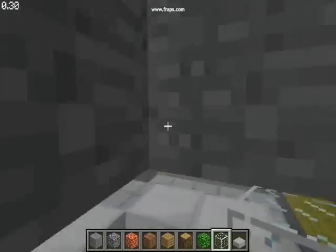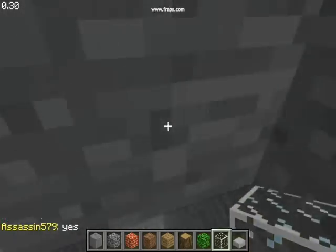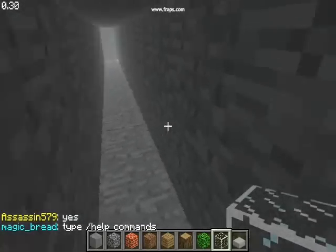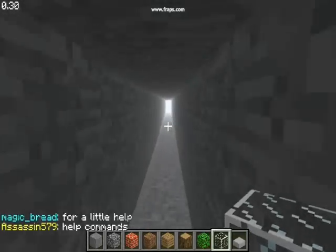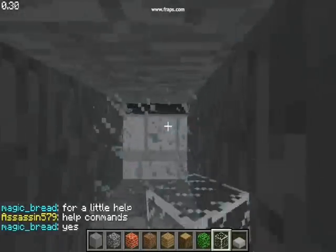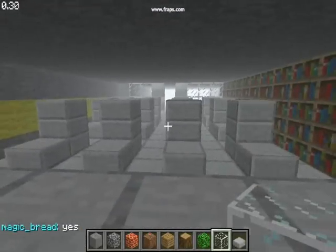These vents lead everywhere. Right now I am in the advisor's room, and these vents lead literally to every room in this building. There is a vent to every one. Here is the rock room. You turn around and go this way, up to the classroom's vent, which leads down right to the teacher's desk. So the teacher gets nice warm air blowing onto them while they are teaching.